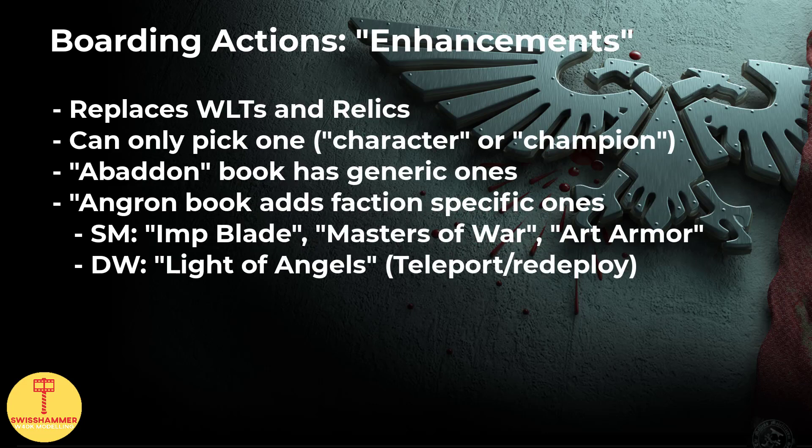Moving on to Boarding Action Enhancements. In this game mode, there are no Warlord traits and relics. Instead, your Warlord can make a single pick of the so-called Boarding Action Enhancements. In the Abaddon book, there are a bunch of generic ones that range from 2 additional starting CP, rerolling wound rolls, or even completing the Operate Hatchway action when selected to make a normal move. The Angron book then adds 3 more for Space Marines: the Imperium's Plate adding plus 1 to attacks and charge rolls, Masters of War giving objective secure to a unit, and Artificial Armor giving a 2+ save and a 4+ invulnerable save.